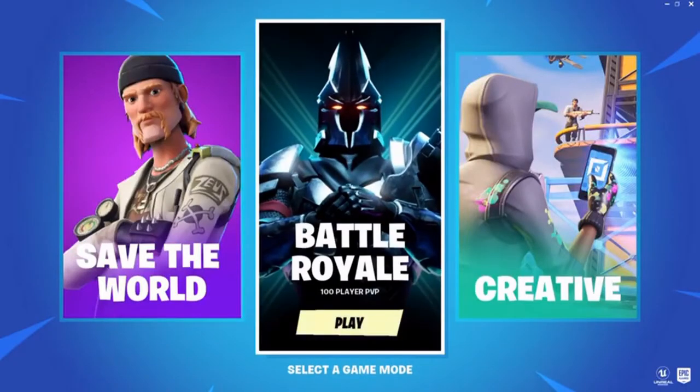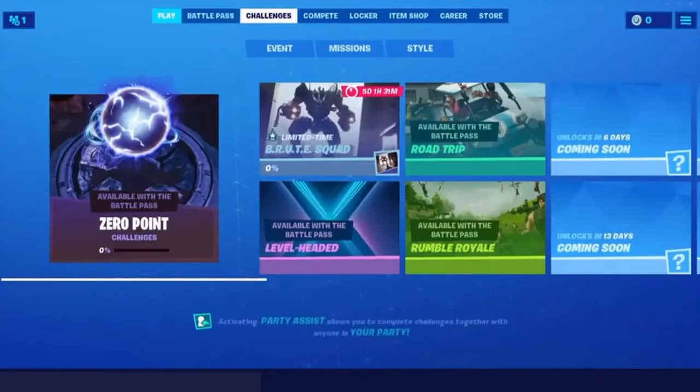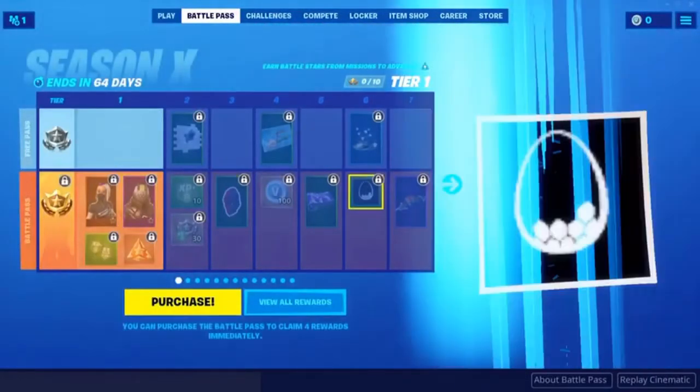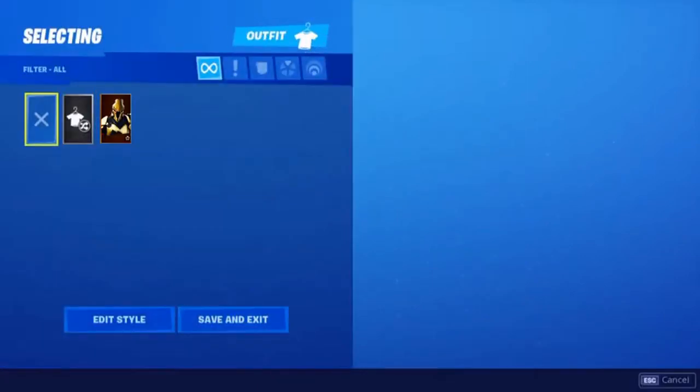I've just restarted my game, and you want to go ahead and press on Battle Royale. You restart your game just to update the game files, to make sure the thing's loaded in. So as you can see, we don't have the battle pass still, however we will have the skin. And there we go — there is the Ultima Knight in my locker. Easy, simple glitch to do.